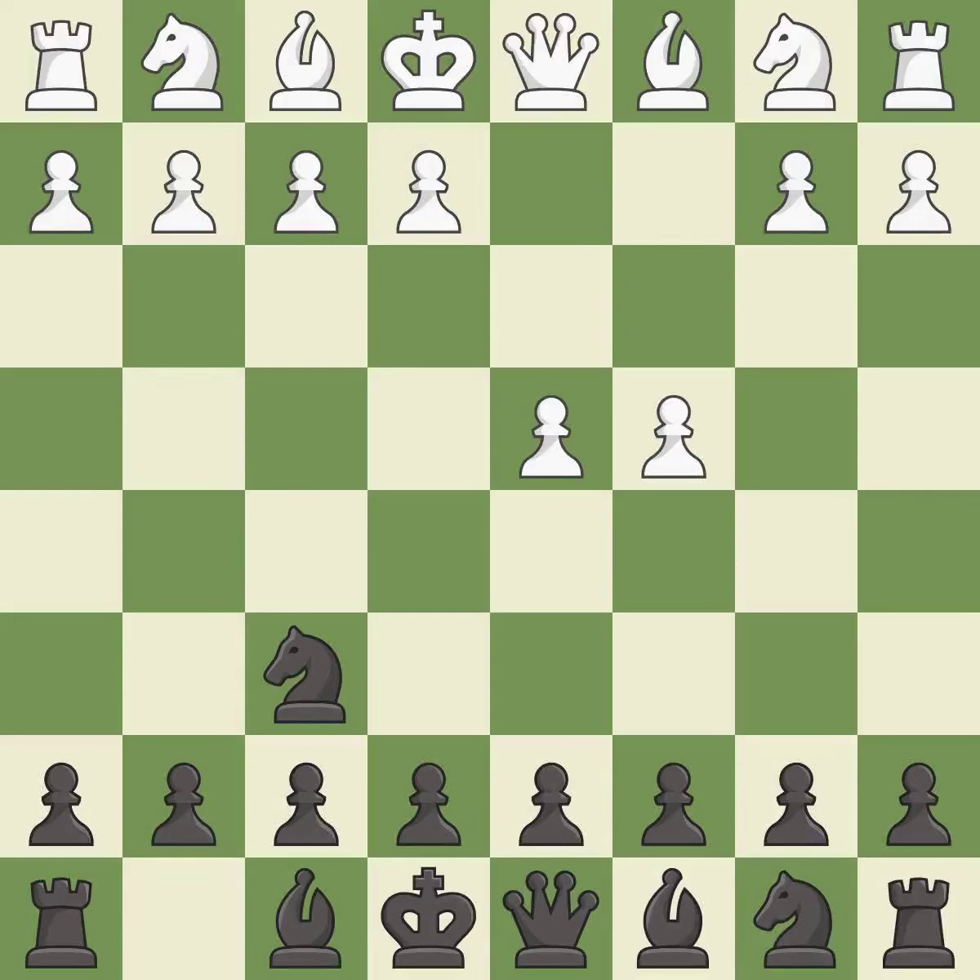c4 builds a strong center by controlling the important d5 square and creates a square for the knight to come to c3 without blocking the c pawn. The King's Indian Defense prepares to develop the bishop to g7, allowing white to build up a strong center which black will later try to undermine.